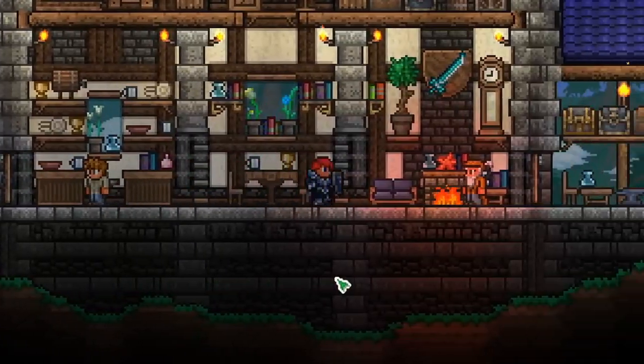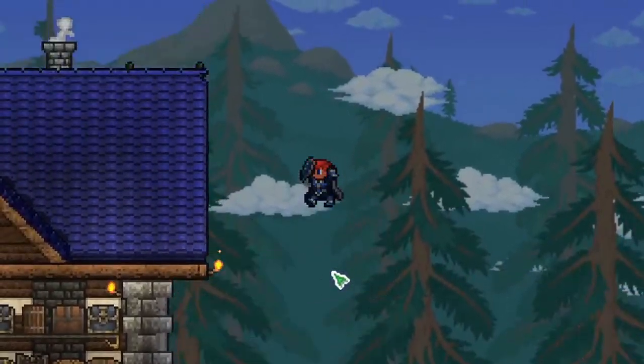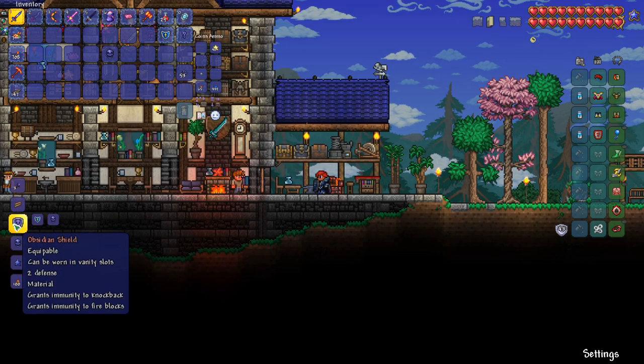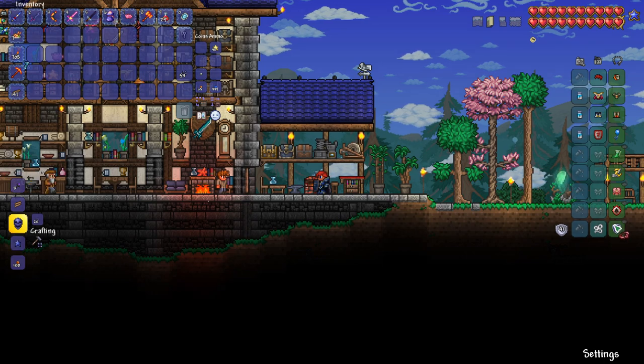We'll need to do quite a bit of preparation before the Wall of Flesh, but I think it's going to be an awesome episode. Before we start all that, I wanted to craft the Obsidian Skull, and we can combine that with our Obsidian Shield, and now we have an awesome item that can reduce our knockback. So let's go ahead and put that on.